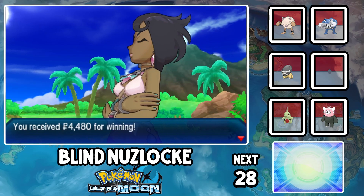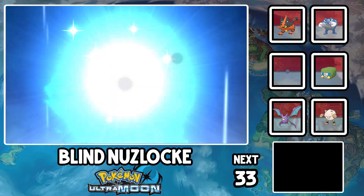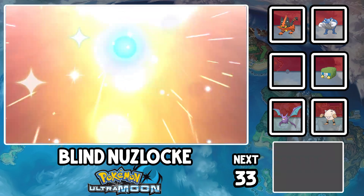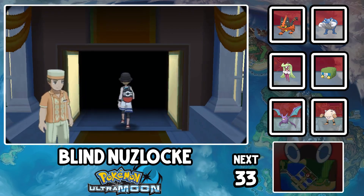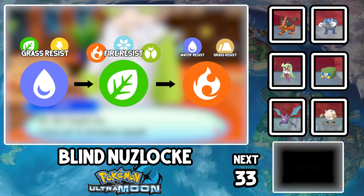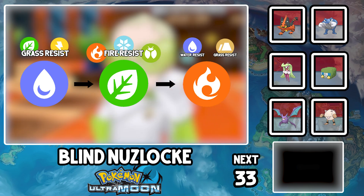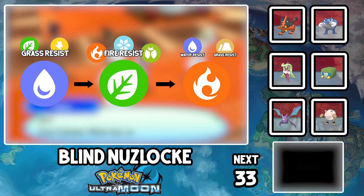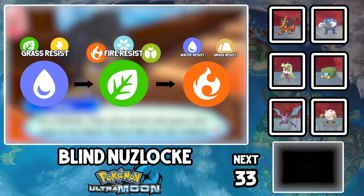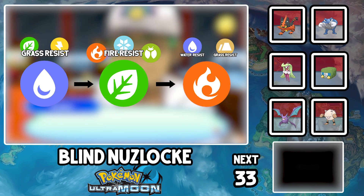That's the Grand Trial of Akala Island done, with two more islands to go. We finally have a usable grass type now that the level cap is up to 33, so LA and Toronto are now a Lurantis and a Tsareena. This lets us create the fire-water-grass core for our team, which is fundamental to higher level Nuzlocke. Using three types that resist each other's super effective moves lets us get Pokemon in more freely. For example, if a grass move is coming out into my water type, I can pivot into my fire type who resists it, letting us get our ideal Pokemon out without any risk of dying to a critical hit.